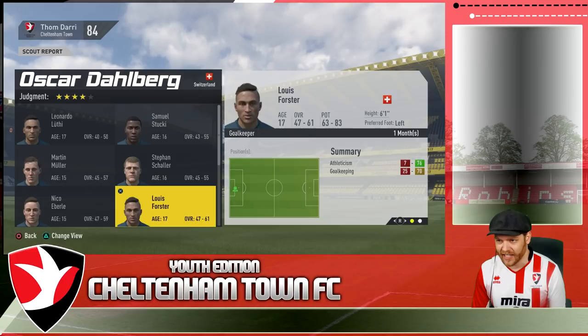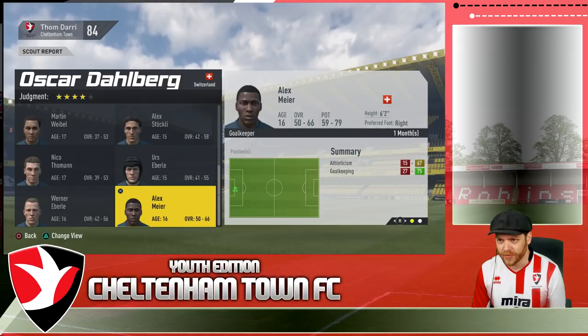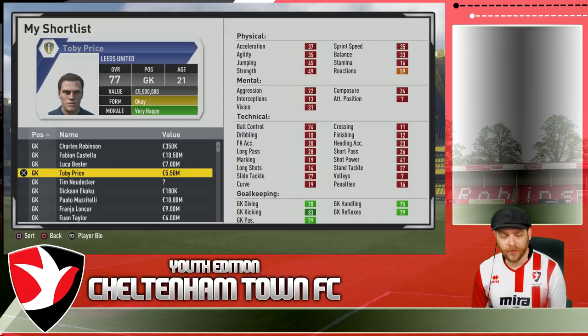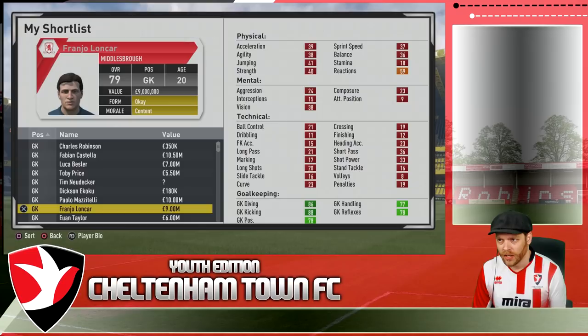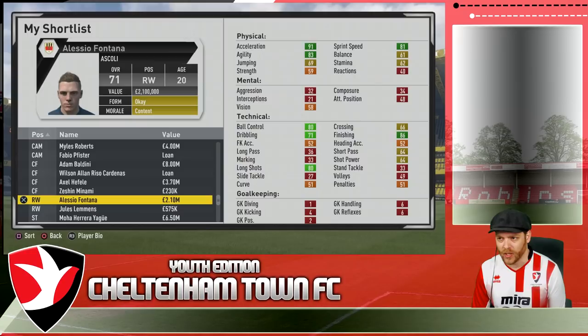We're in Switzerland looking at goalkeepers. Sharla is probably the pick of the crop but nothing special. There's also Urs Erbele — a bit of a helmet head — we'd probably sign him just for the helmet factor, but nothing really here from Switzerland. On Day Dot, we get an offer for Baker — Barnsley have come in with 3.7 million. We're going to go ahead and reject all offers on Baker. A few of you asked me to check out some former players — Price's reactions haven't gone up, which was probably his biggest downfall, so he won't be making his way back. Long Car is a 79 now but we don't have the 9 million, and his reactions are still only 59. I was asked about Fontana — it's possible we could bring him back at 2.1 million, he's got good finishing, but he still needs a lot of work and I don't think he's even gone up in ratings since leaving.